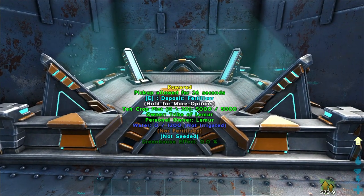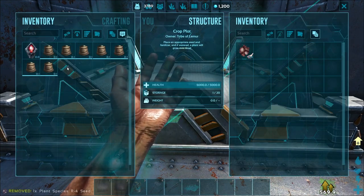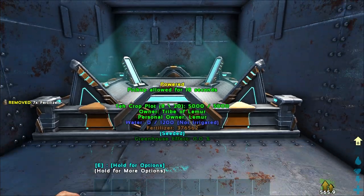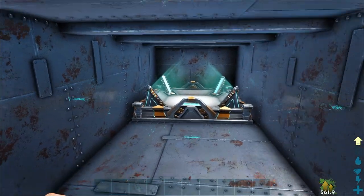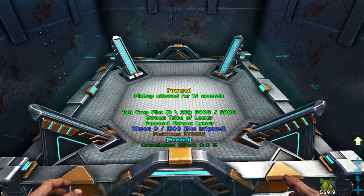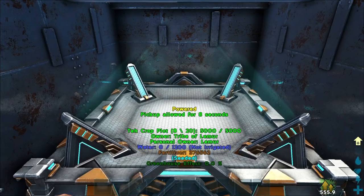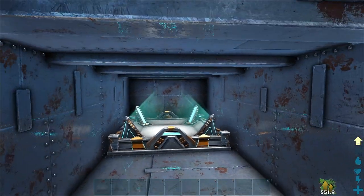You place it down here and you can see it's giving off its own light source. However, it's not irrigated, so you would have to run irrigation to it — but for the purpose of this video we're not going to do that. I'll place that in there and it will start growing just as it normally would. It doesn't show dirt on the tech crop plot — all it's going to have is an object sticking out of it and it'll be ready to go.